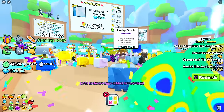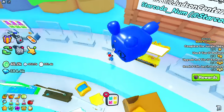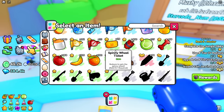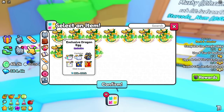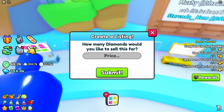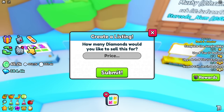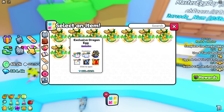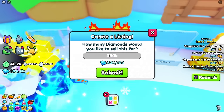I already have an auction pending so I need to claim a booth and then list these exclusive eggs. Turns out you can only sell one at a time. They're going for around 292k, so I'll list them for 330k — not too much over, not too low. I put up two listings, let's see if we get any sales.